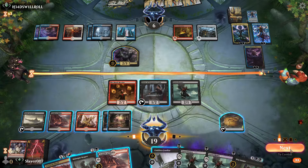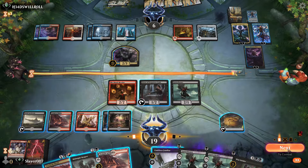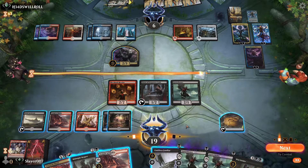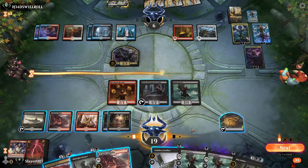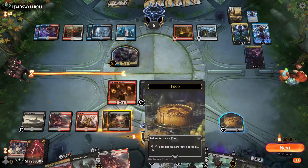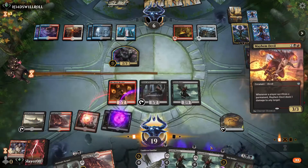We have to attack first and get some damage in. Not ideal if they block the Priest — then we don't get those triggers, we only get one trigger. Alright, let's do it — I think we have it.